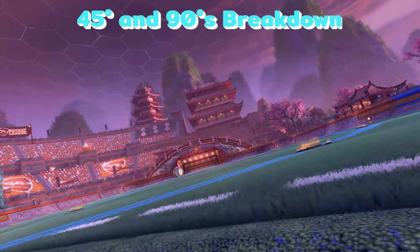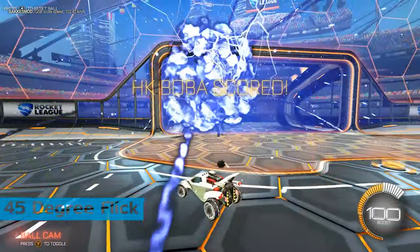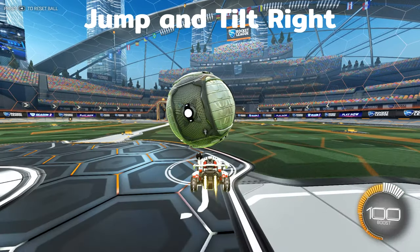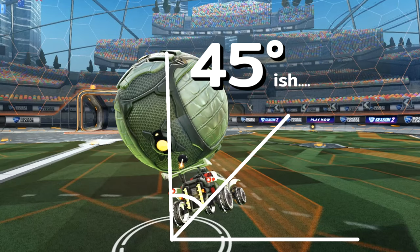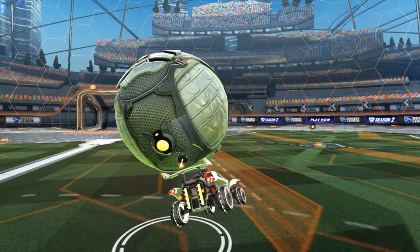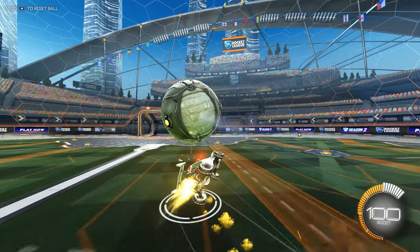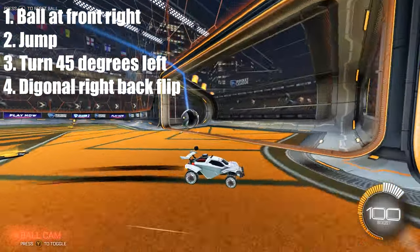Going over how to perform the 45 flick: during your dribble, have the ball steady towards either the front left or front right of your car — for this example, we'll use the front left. At this moment, jump and then turn away from the ball so you're approximately 45 degrees away. Unlike standard flicks where we launch the ball with the back end of our car, we're actually going to be doing a diagonal back left flip to launch using the front of our car. And of course, you can just flip all these instructions when practicing on the right side instead.